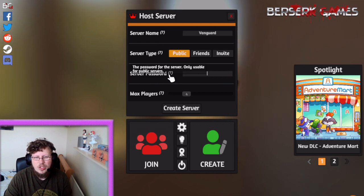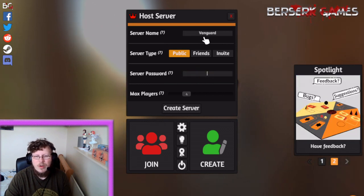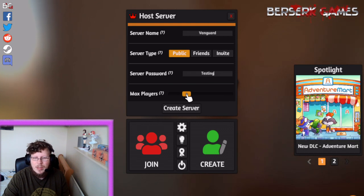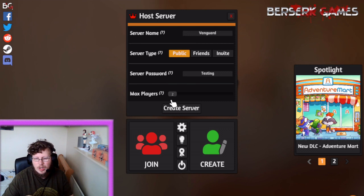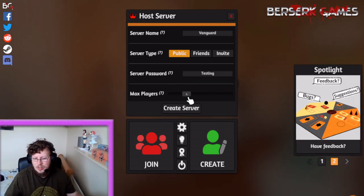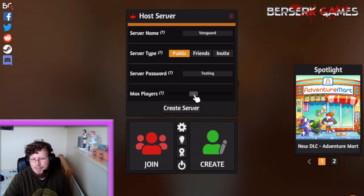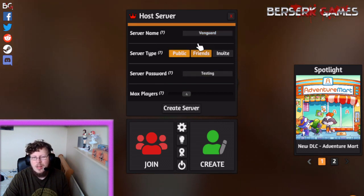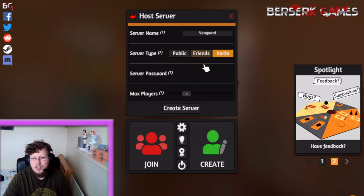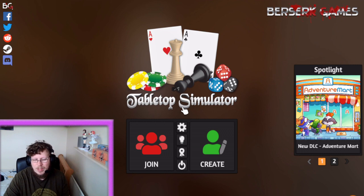You can set a password for public servers or leave it empty so anyone can join. Maximum Players controls how many people are in the room — most people set it to two, just you and your opponent. Some people set it to four for two separate tables, and others go up to six or eight for spectators. For this example we'll use an Invite room with no password and four max players — then click Create Server.